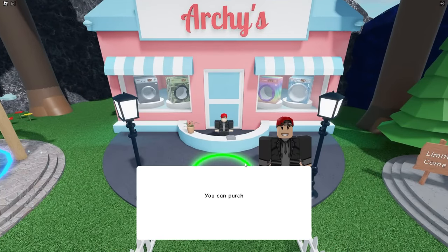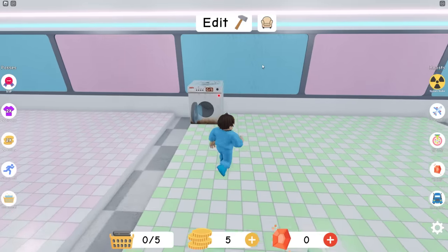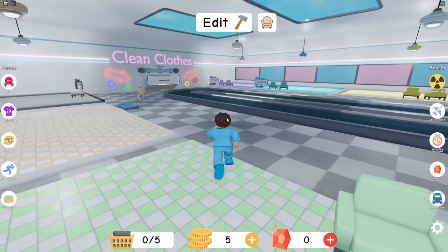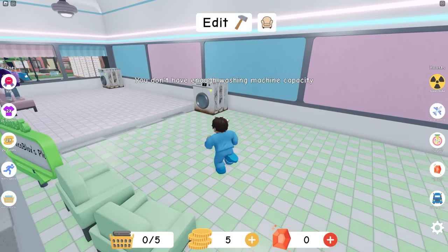And buy more washing machines and baskets to upgrade this place! Oh, that's bougie! Thank you Archie, we'll take it from here. And now there's a bunch of other things you can click on the screen. We can start off with getting more laundry! Zoe and Mia, we have competing laundromats right next to each other. Yeah, and mine's the best! Nico, why didn't you pick blue?